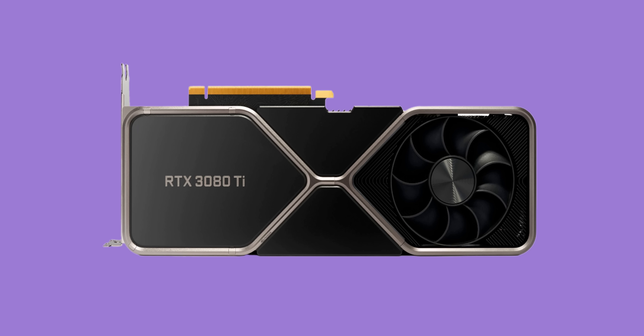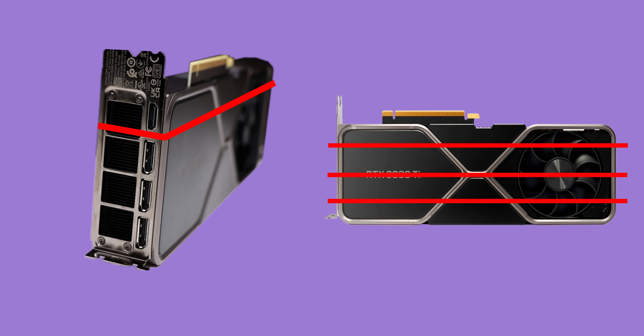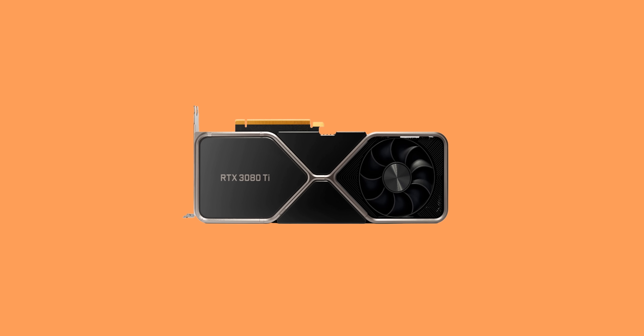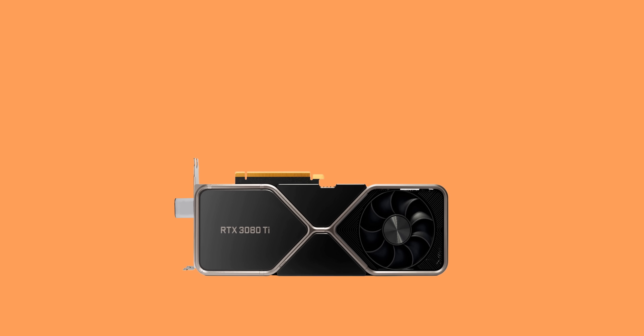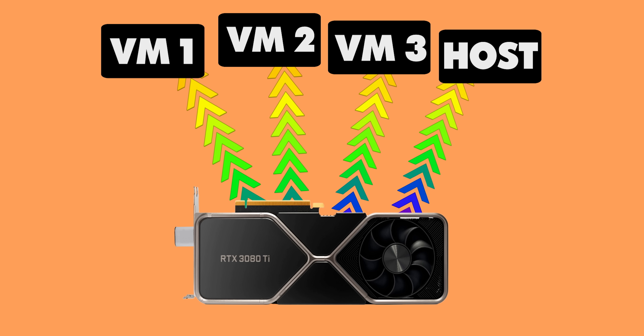Before we get to that, we need to talk about the limitations of this setup, with the most important one being hardware outputs. While the virtual machines we create are able to borrow our GPU's processing power and its onboard memory, they cannot borrow the physical display outputs. We can slice our GPU up so one VM ends up with all of the outputs, but we can't slice it so each one gets its own output. That is where Parsec's cloud gaming software comes into play — it can snag an encoded video feed from each VM and stream it to a different device, like a low-powered PC, a MacBook, or even a phone.